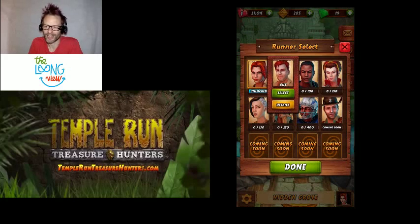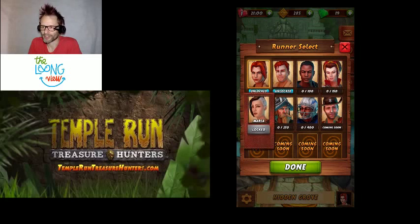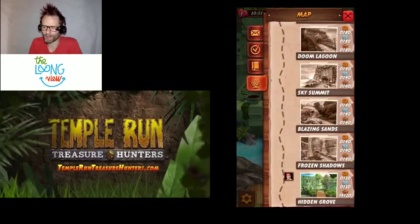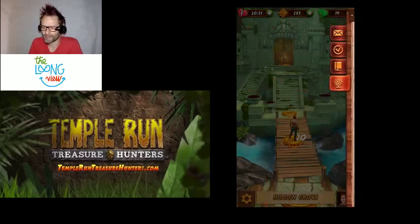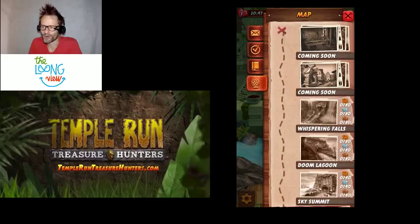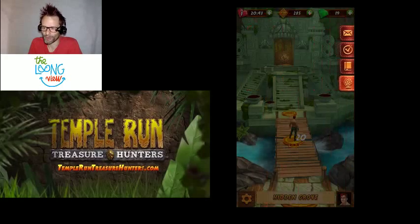There's a character selection screen — two unlocked at the moment. There's Guy Dangerous and Scarlet, the main characters, and you can see there are others I can unlock as I go through the game, including an American football player — I don't quite know why. This is the map, so I'm still on the first map. There's a whole bunch of levels, as expected in a match-3 game. Match-3 games are all about lots of levels.